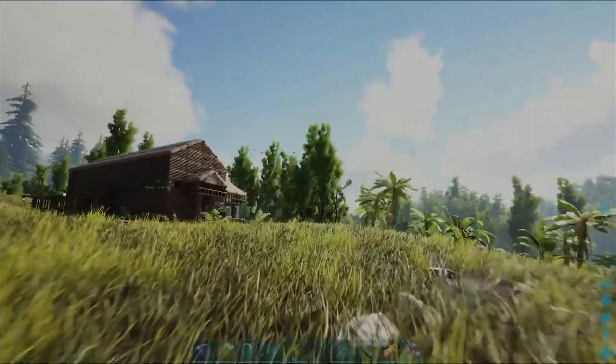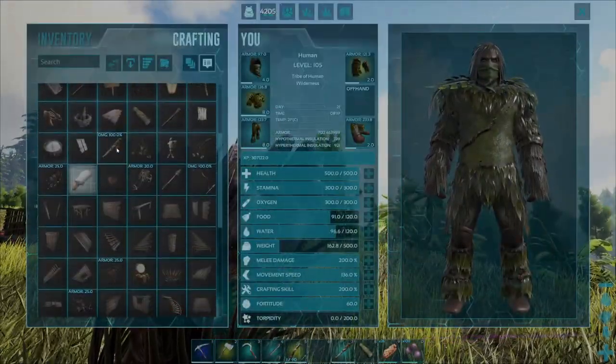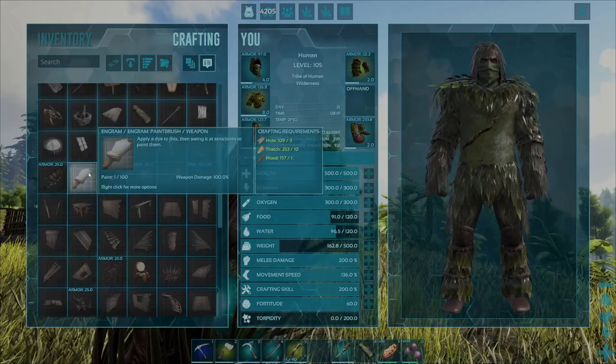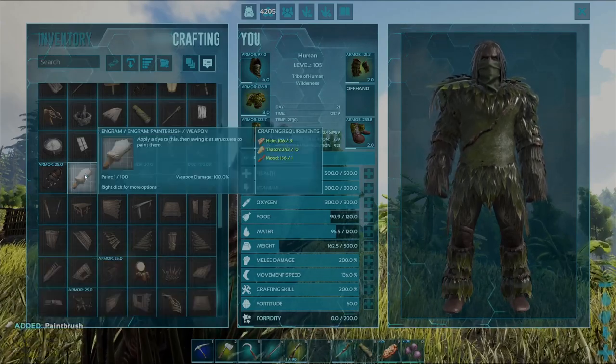Once you've got all three of those resources, go ahead and press the V key to open your crafting menu, find your paintbrush engram, hover over it and press the E key once — and that is how you can craft yourself up the paintbrush nice and easy.